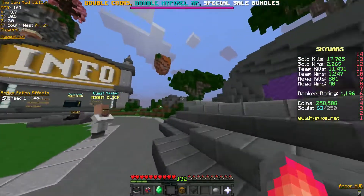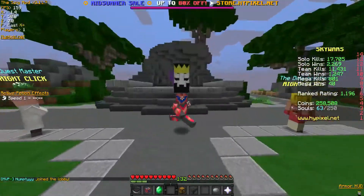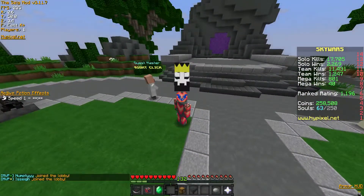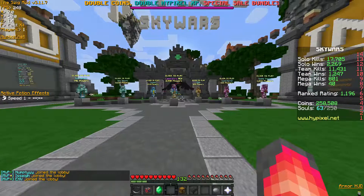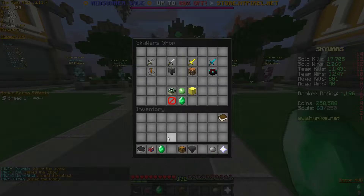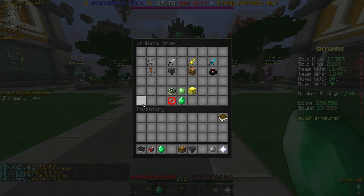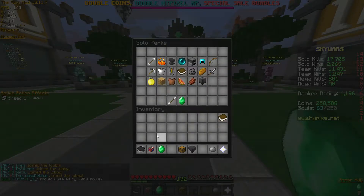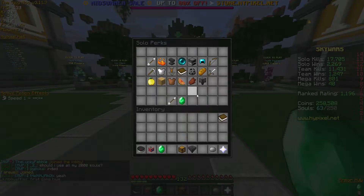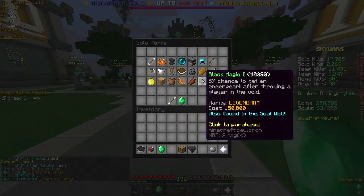I already showed you the whole lobby, the new aspects to it and the leaderboards as well. But now we're actually going to get into some in-depth things that this update has, such as the kits and perks that have been added. So let's go ahead and go into the shop here — I don't have too many coins, so we can't really buy too much stuff. But they did add a few new perks to all the game modes, like solo all the way up to mega and ranked and teams. They did add these two perks: the necromancer perk and the black magic perk.